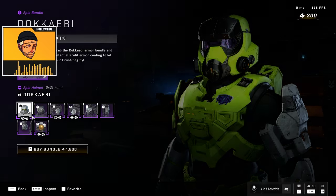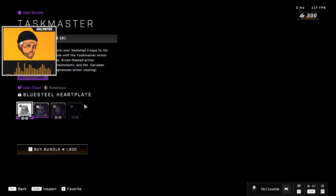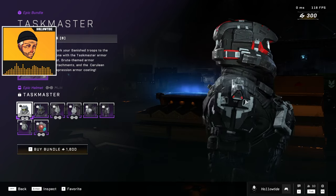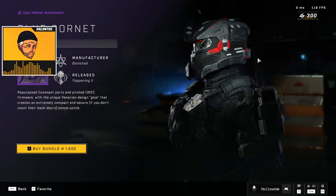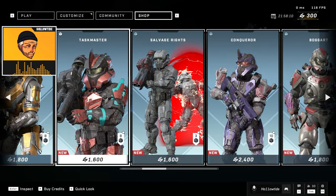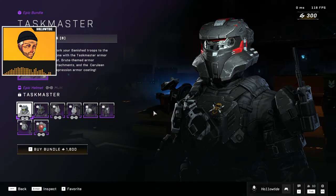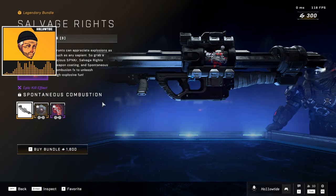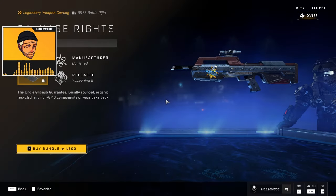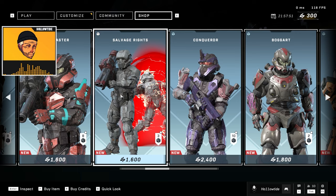Then you have the Grunt armor — 1800, that seems, whatever. Task Master — 1600 — you get a decent looking helmet and stuff, a little mohawk thing, a coating and stuff. I'm not sure what the biggest difference between this and this is. 1600 for a rocket launcher ornament, a coating, and a kill effect. I don't know if that's worth 1600. In fact, I know it's not.